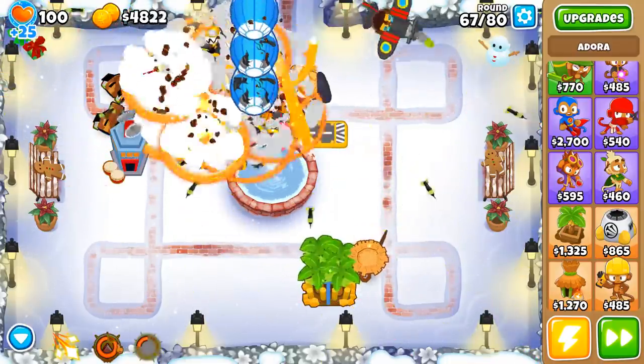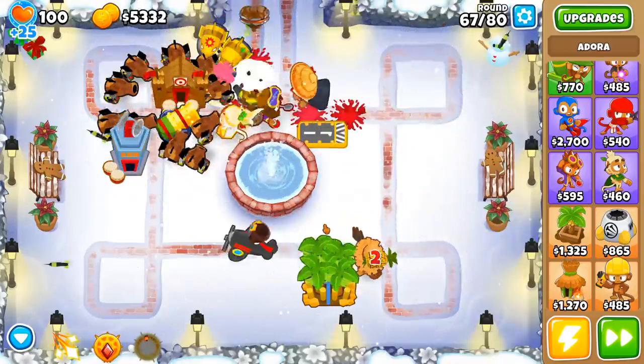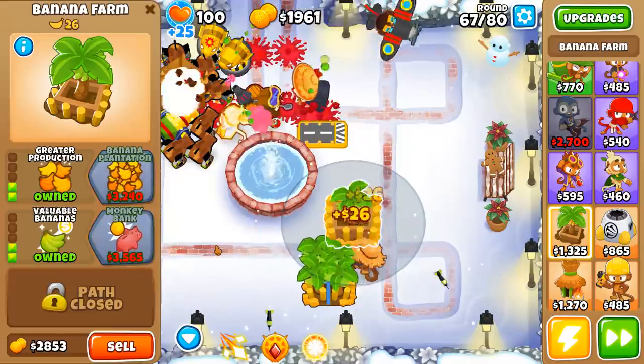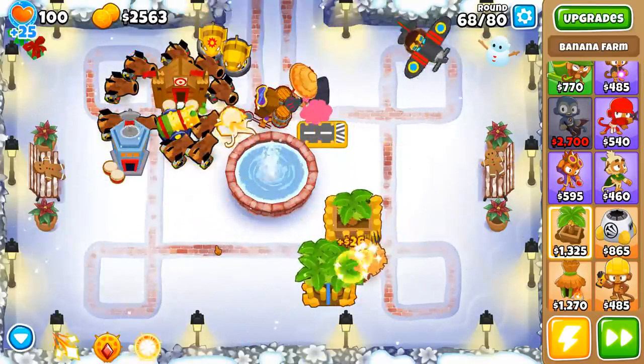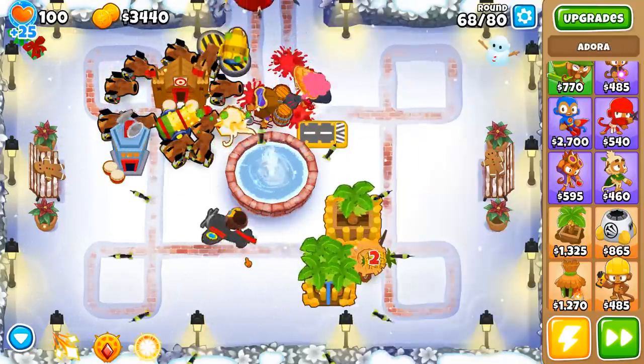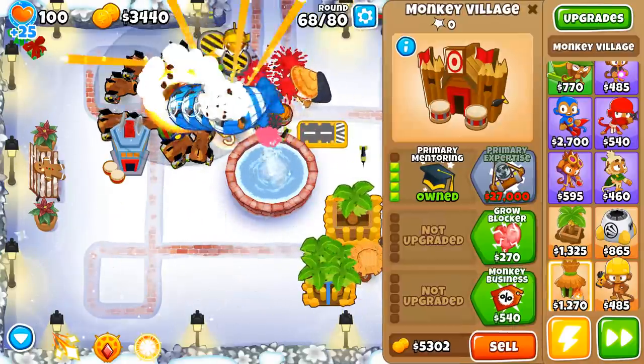Let's sacrifice some other stuff. Level 13 already — you know, I could go higher but honestly I think I'm good with that already. Our defense is already more than good. I think Adora, if I sold all of my cannons, with just a quick Monkey Village underneath her might be able to kill everything. No lies.